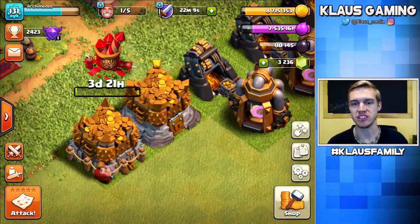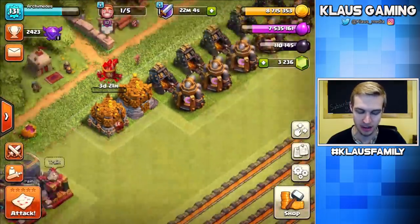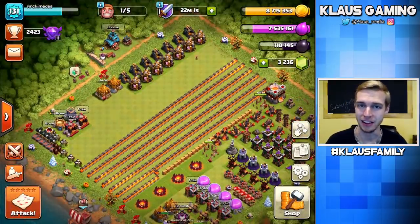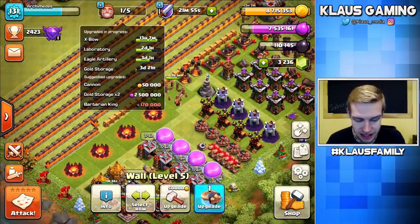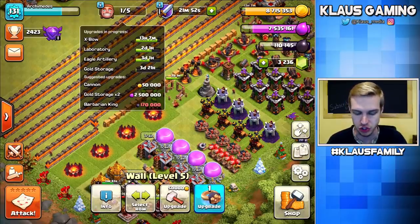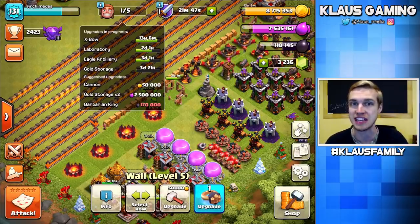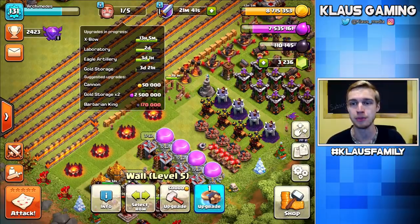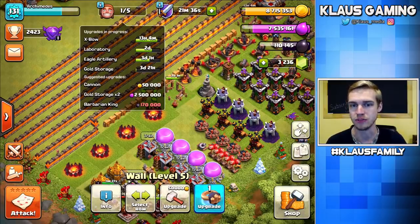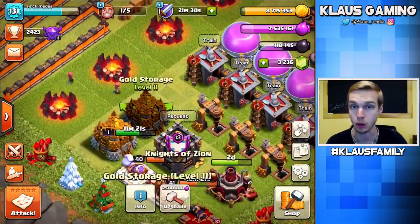The gold storage has now been upgraded, maxed for Town Hall 11, so we're finally able to spend a little bit of loot. Looking at my builders coming up soon — the Expo will be done later this evening because of the boost thing. I'm thinking I'll put a lot of gold into the walls, maybe get them to level 8, so I can start using those walls to dump elixir too if I need to. But mostly I want to keep upgrading these gold storages.